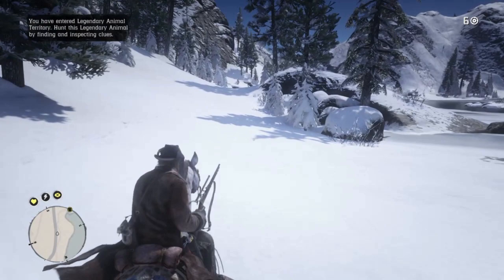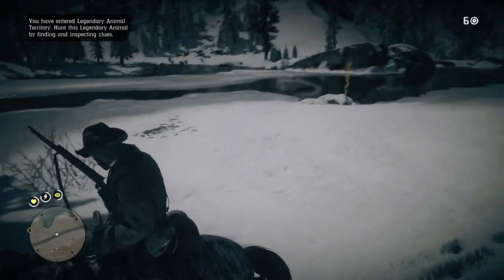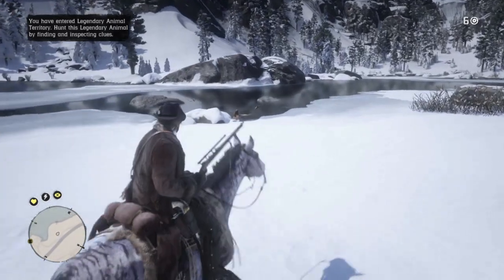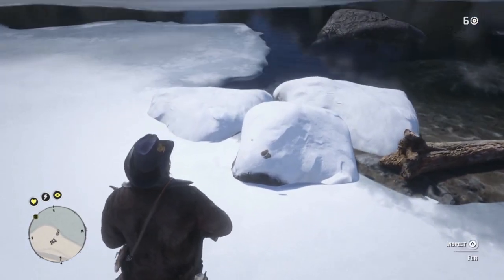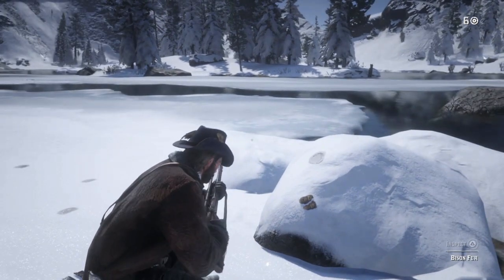The legendary buffalo is on the east side of the lake, and once we get the prompt we can break out the eagle eye and start looking for clues. First clue: bison fur, where he rubbed up against this rock.